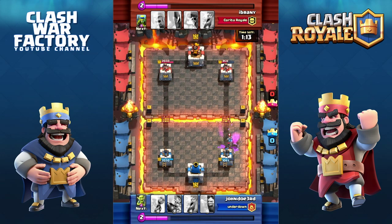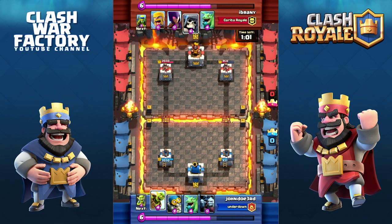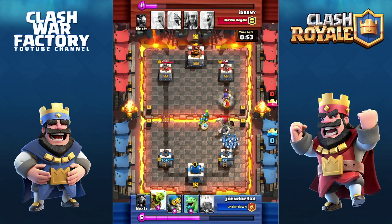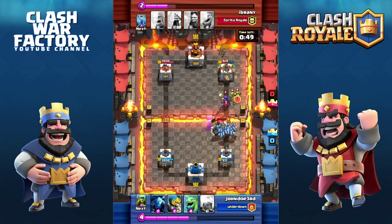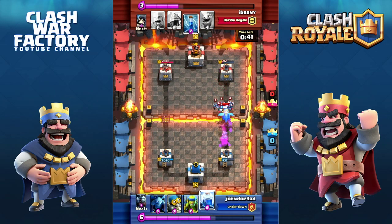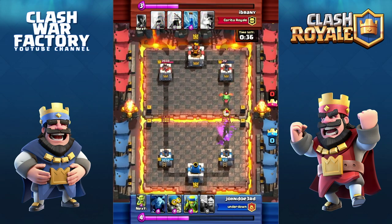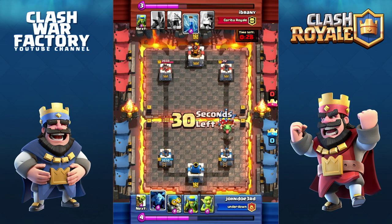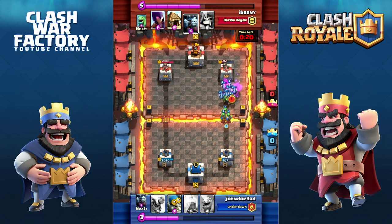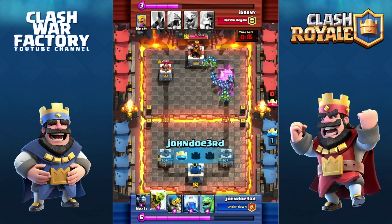He comes with a Minion Horde — I'm just trying to defend because I had no elixir. He zaps me. 60 seconds till the end of the match. He comes with a Giant Skeleton — let's stop it with the Minion Horde and Spear Goblins to distract him. Giant Skeleton is history. Another Minion Horde — Lightning on them. He has the Baby Dragon and Barbarians on me. Defending with the Minion Horde — I managed to hold. I'm gonna get a tower — that tower is ours!